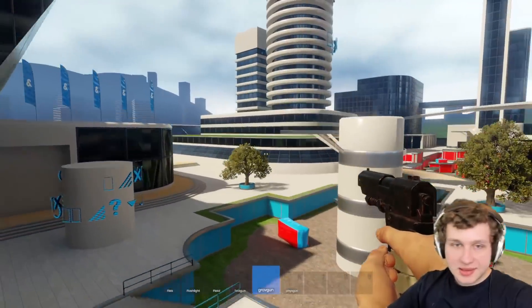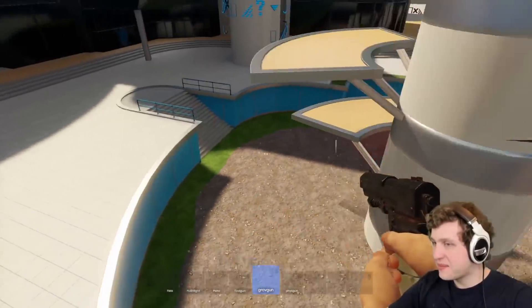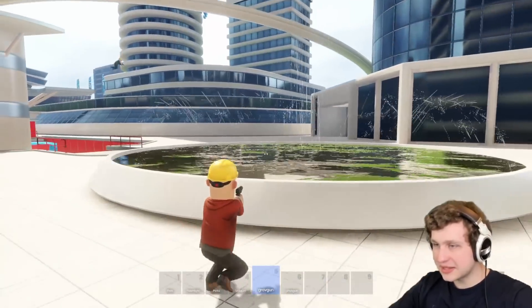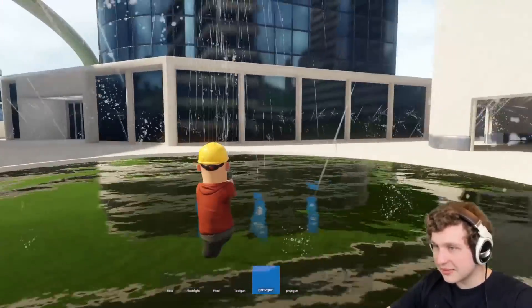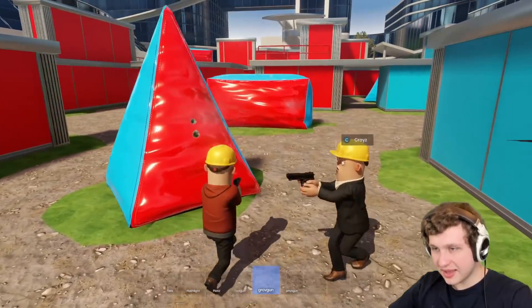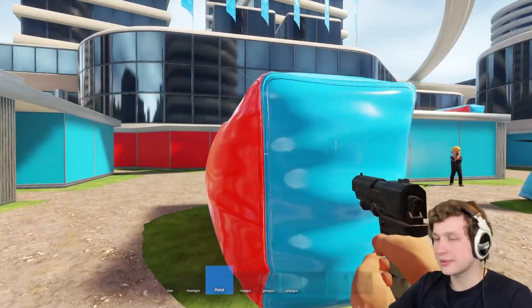So this is 'Utopia DM' by Willow, a deathmatch map commonly used for instagib. Instagib is a great game mode. It has a water fountain feature — look at the particle effects, it's like I'm actually in water. This map has a Fall Guys style with this plastic stuff at the bottom. I think this is meant to be like paintball barriers — this is insane!